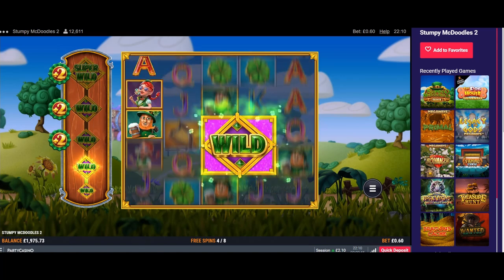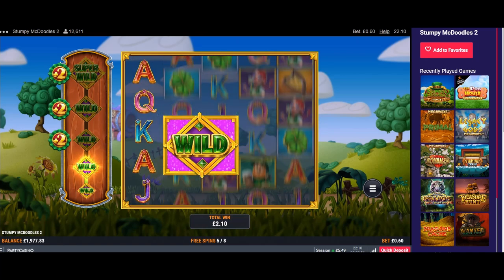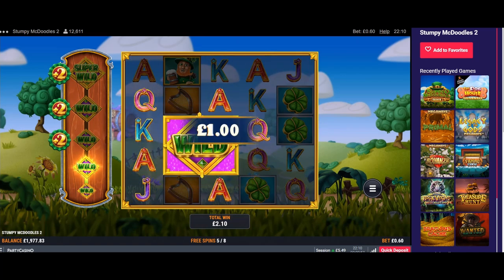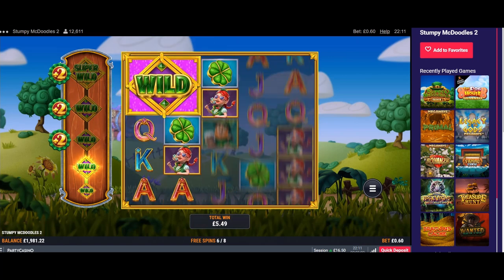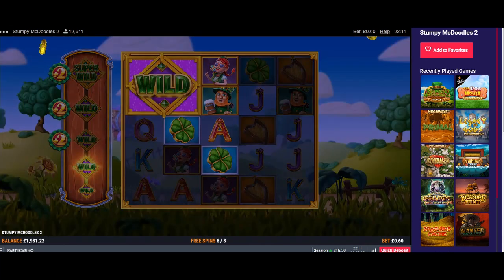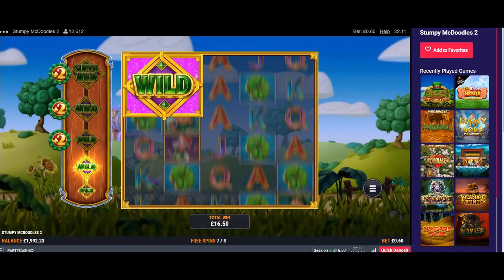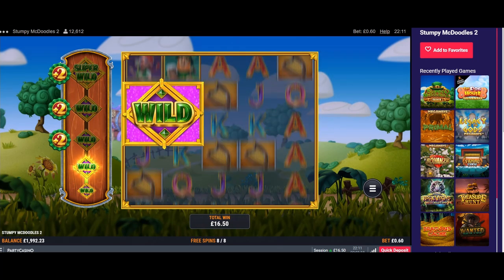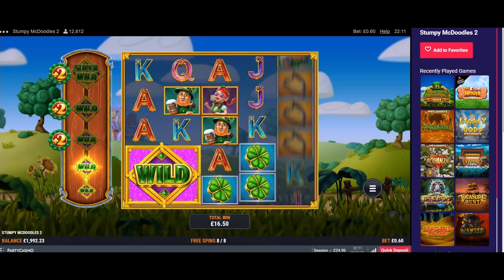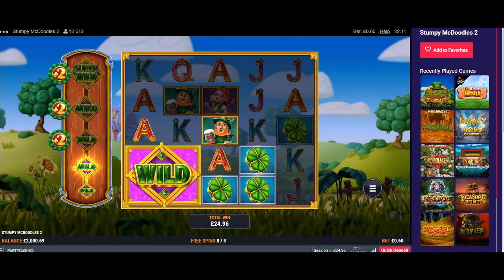At least I'll get some wins with those. Not massive though — only got three spins left and another wild ready for extra spins. Not too bad — I'm getting close to half my money back. Last spin, can I get a wild? Must be close. Cost me £29, got £24 back, so yeah, not too bad. Big difference if you get that next level open.